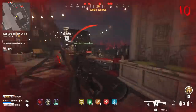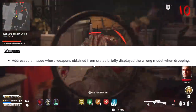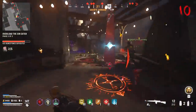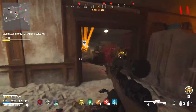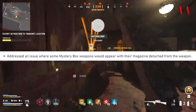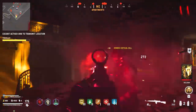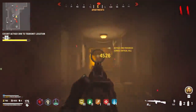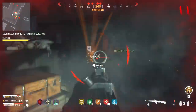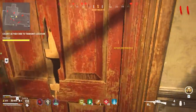They made some big changes and fixes to the weapons in the game. Treyarch addressed an issue where weapons obtained from crates briefly displayed the wrong model when dropping — for example, a PPSH would briefly show the model of an entirely different weapon before settling on the correct one. They also addressed an issue where some mystery box weapons would appear with their magazine detached from the weapon. Next, they addressed an issue that prevented players from loading into a match with their preferred custom reticle — a big part of weapon customization in COD — though they didn't fix the separate issue where pack-a-punching your weapon changes your custom reticle again.